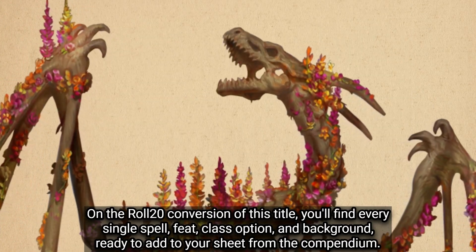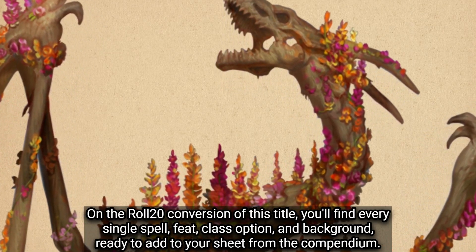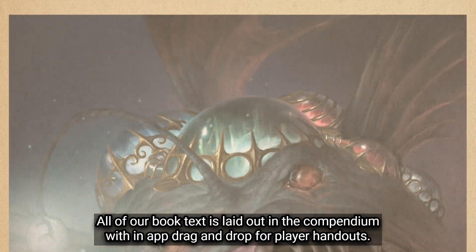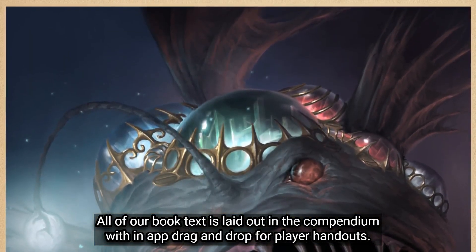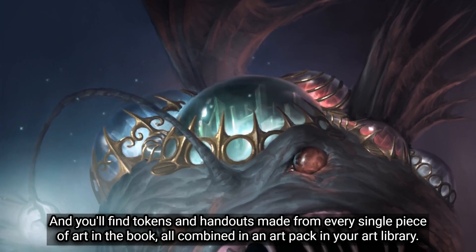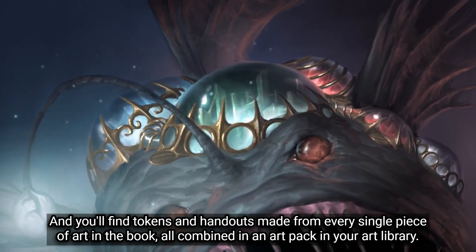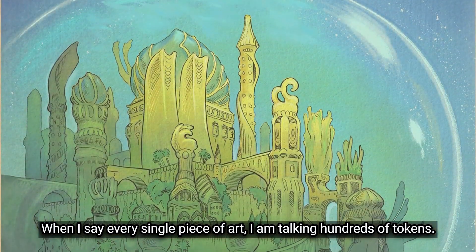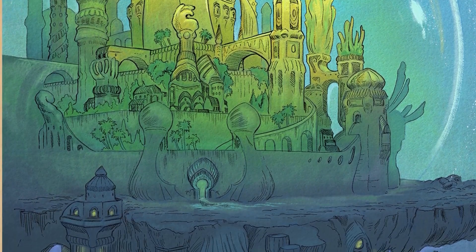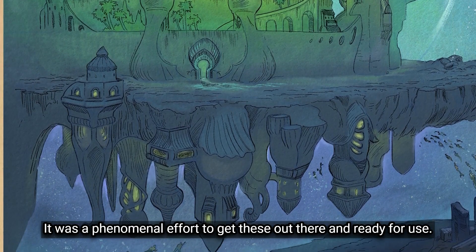On the Roll20 conversion of this title, you'll find every single spell, feat, class option, and background ready to add to your sheet from the compendium. All book text is laid out in the compendium with in-app drag-and-drop for player handouts, and you'll find tokens and handouts made from every single piece of art in the book, all combined in an art pack in your art library. When I say every single piece of art, I am talking hundreds of tokens — it was a phenomenal effort.